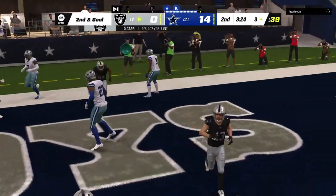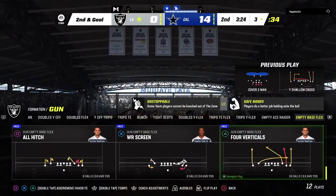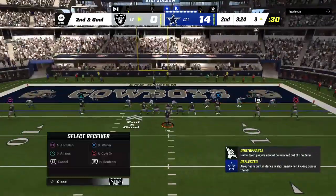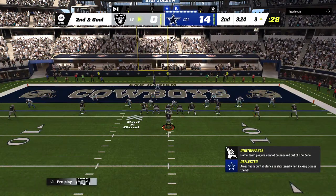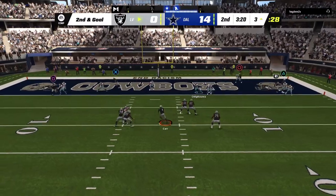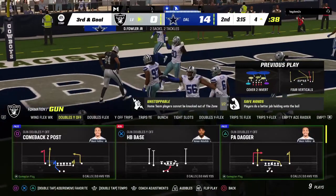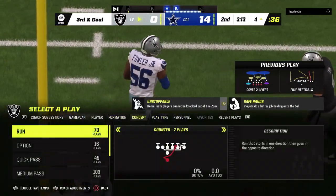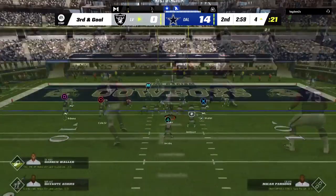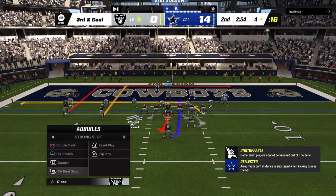Looking into zone but it's incomplete — nearly another interception. That would have been two drives in a row with a pick; Car has got to take care of the ball better. Interestingly, that throw was probably worse than the one that was intercepted on the last drive but fell incomplete. He's taken down short of the line of scrimmage — Dante Fallon with two sacks in this first half. This close to the goal line, the ball has got to come out fast.